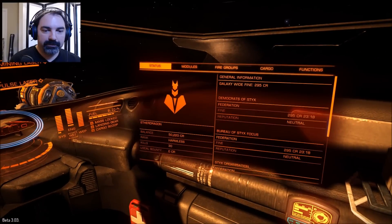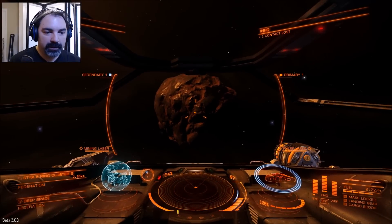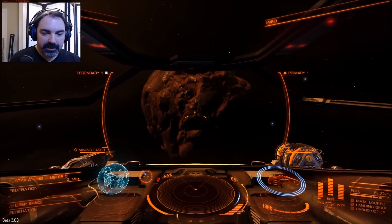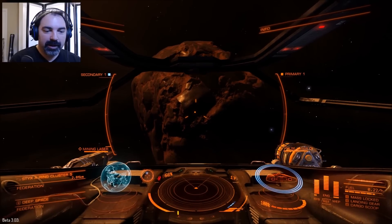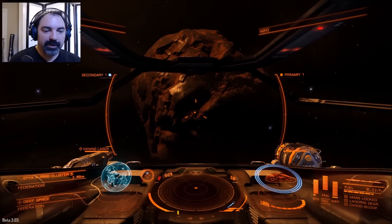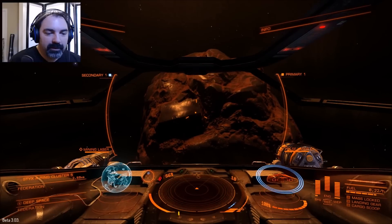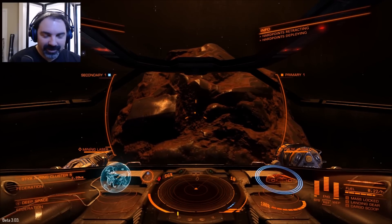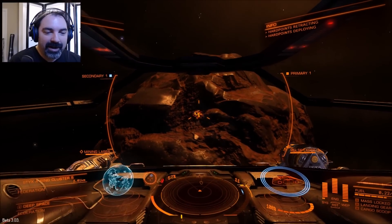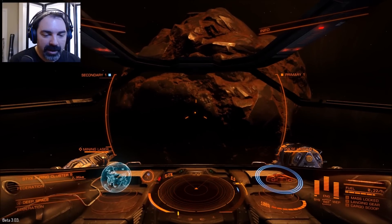I need to get my weapon set up. Fire groups — put this on two. We're going to need to dump power into weapons and I might split power between weapons and shields just in case someone gets rowdy. I'm not sure what kind of asteroid look does what — wow, wait, I'm backing up. Okay, we are stopped.